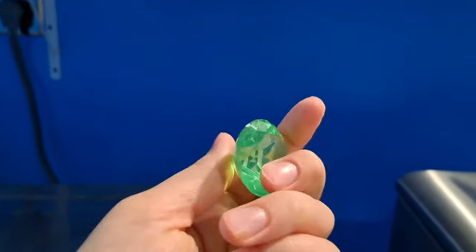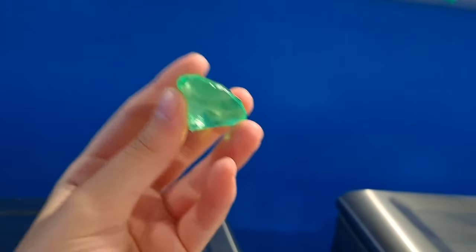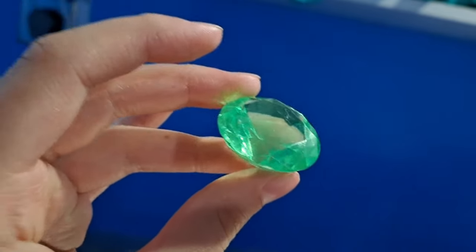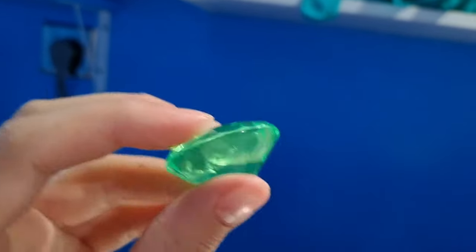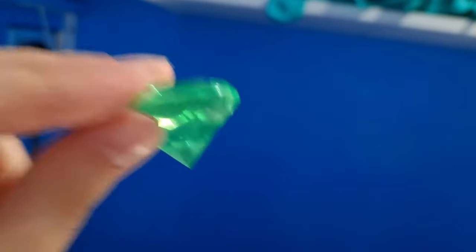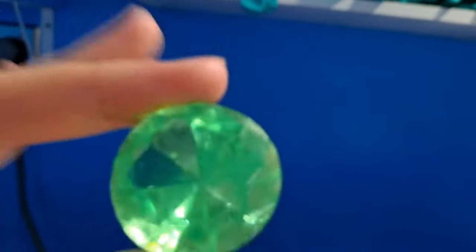This came in the mail today. The last one is the green emerald. This is the chaos emerald Shadow used for Chaos Control in the battle versus Sonic in Sonic X. I love these chaos emeralds so much. The green one looks dark in real life — through the video it might look light green, but it's actually dark green in real life.